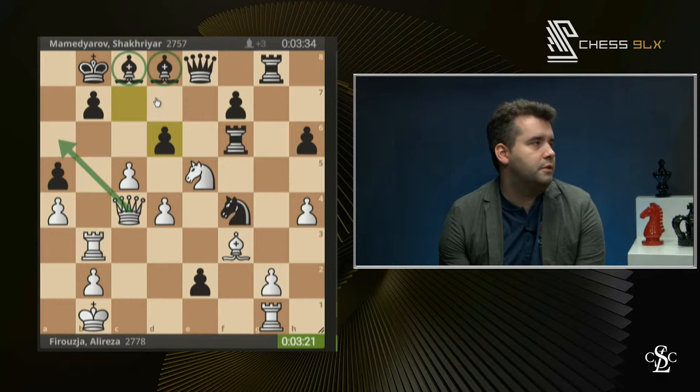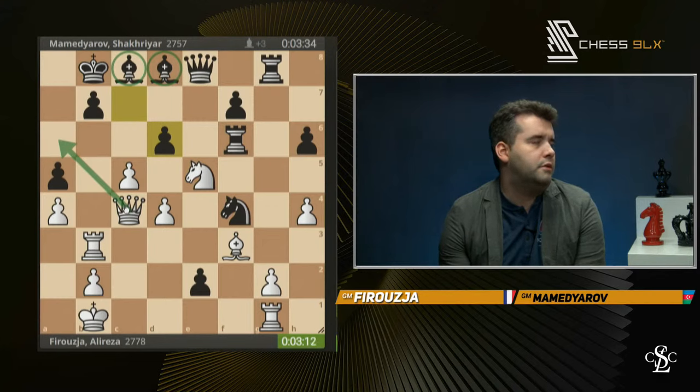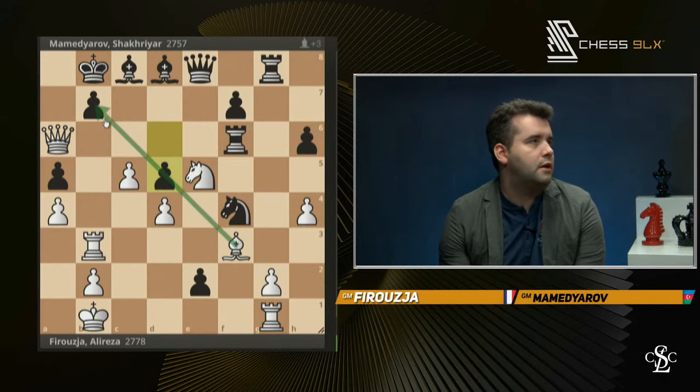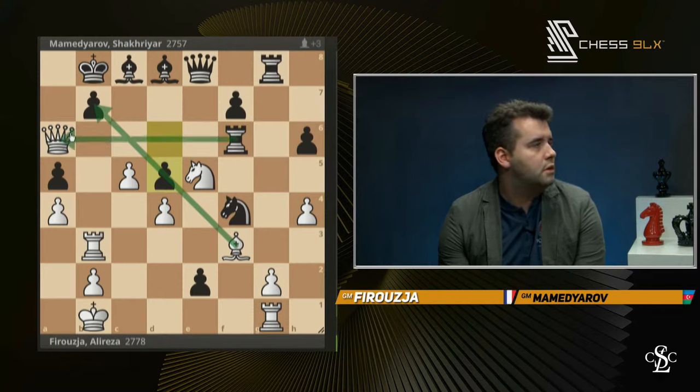If it would be a time scramble, this could end in any of three results. I would probably play D5 here, but D5 blunders Knight takes D5. And in that position we've seen the last stuff to exchange. D5 is very nice, but Knight D5, and then Rook F1 suddenly comes. Queen takes D5, Rook F1, King G2 — the game goes on. You still have to worry about checkmating with D6. Yeah, that's quite annoying.